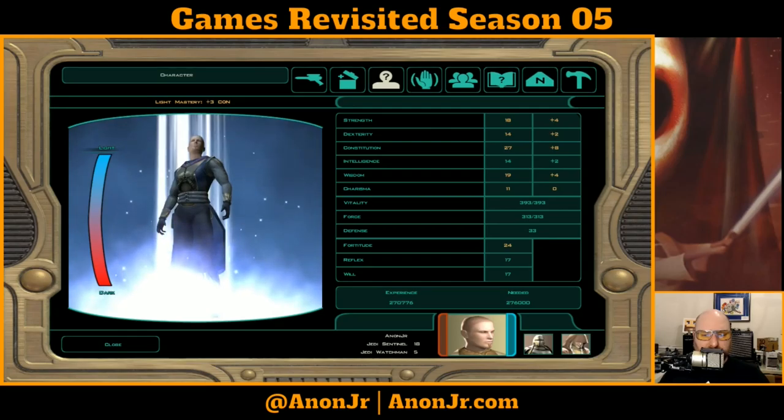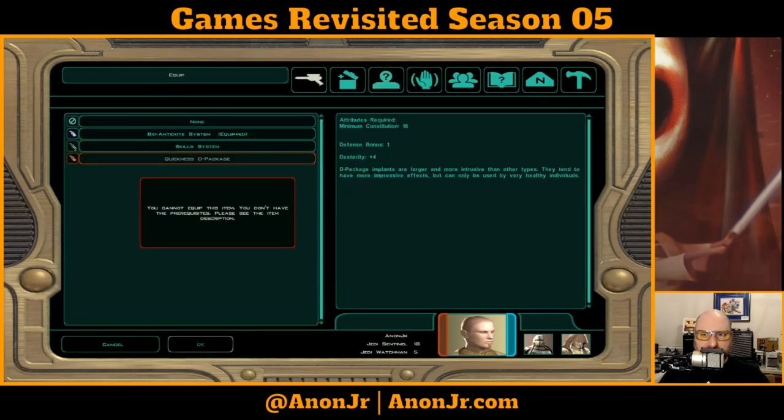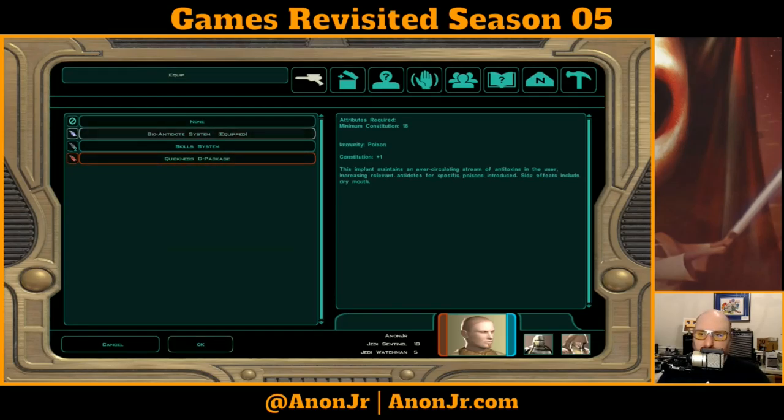I kind of wish it would, on the equipment side, at least tell you what your Constitution was so you would know. I know it's got to be at least 16 but less than 18, so that leaves it as 16 or 17. I guess I'll find out when I go to level up again if I get an ability bump.